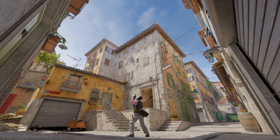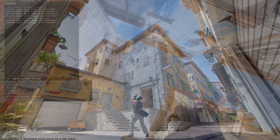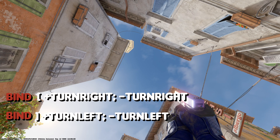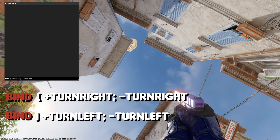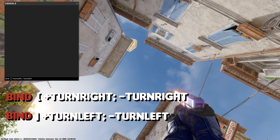Do you feel the need to spin in spawn on CS2? You might have tried the usual bind of +right or +left from CSGO. However, those don't work anymore.